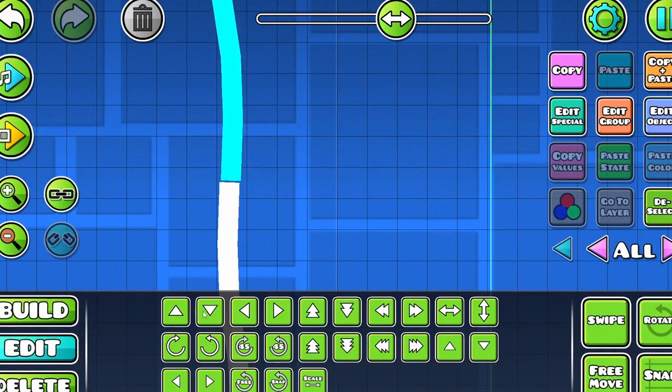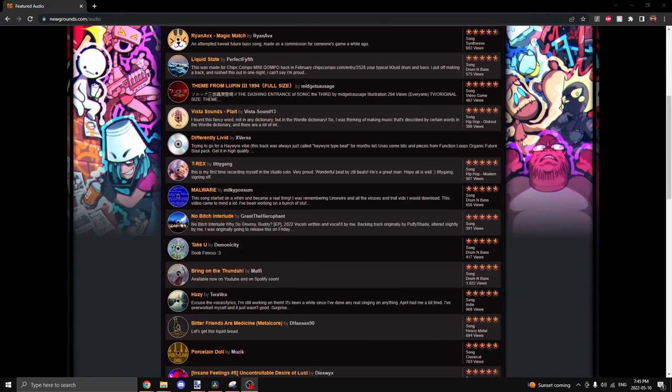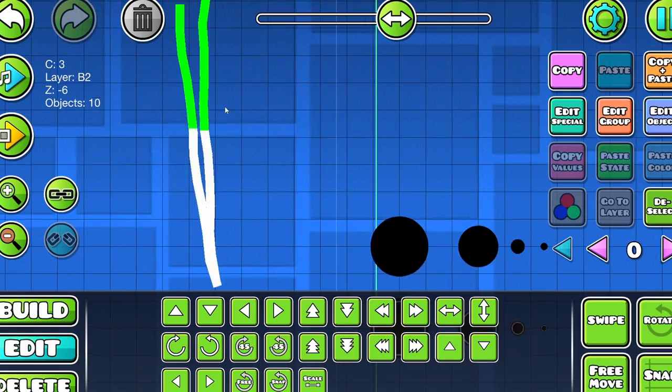So you open your editor and you go, 'what the hell do I do now?' The answer to that is close the editor and find a song you like. I've already talked about this greatly in my other videos, so I'm just going to leave it at that. But once you've found a song you like, you can actually get in and start working.